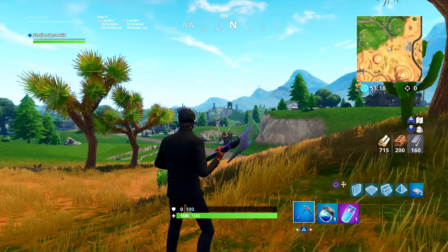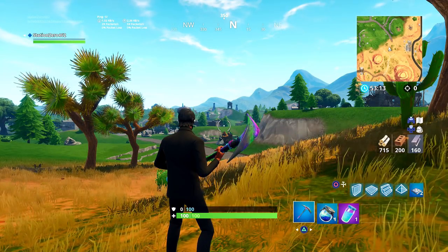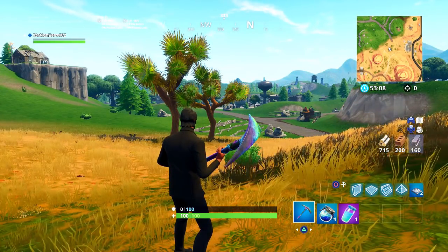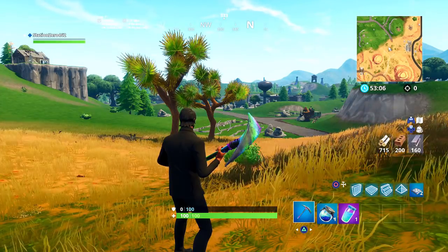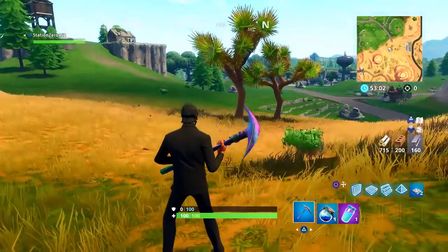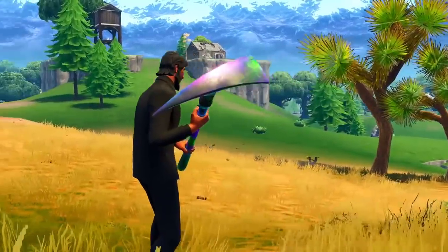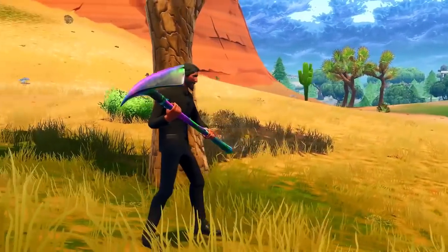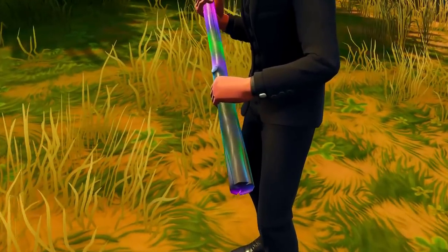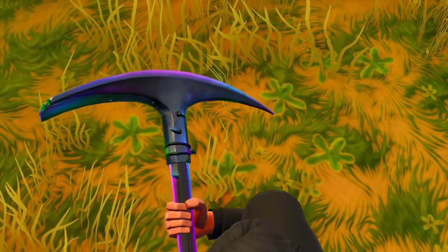So as you can tell, it sounds just like the basic pickaxe. Many may argue that they don't like it for that reason, but in my opinion it looks really clean — it looks like the normal pickaxe and I wouldn't want it any other way. It looks perfect, it just has awesome colors, and it goes really well with John Wick or any skin you could probably match it with. I love the little sparkles — it kind of reminds me of space and galaxy and stuff like that.